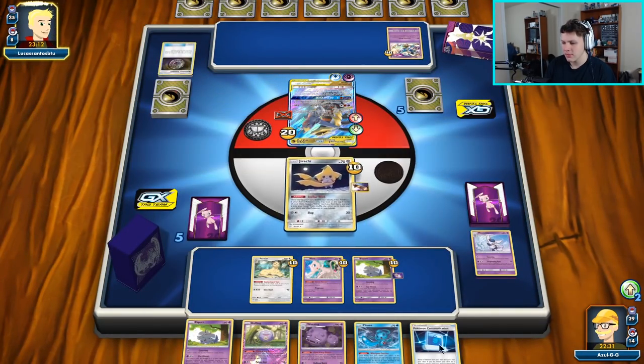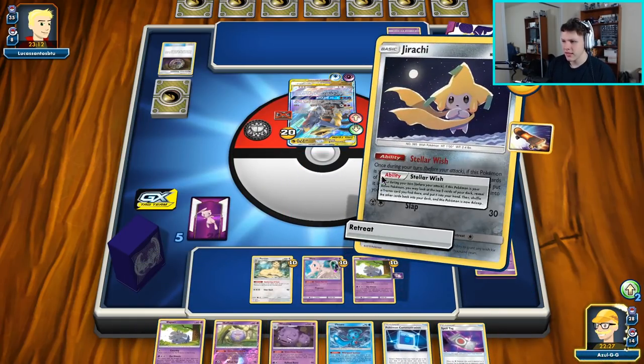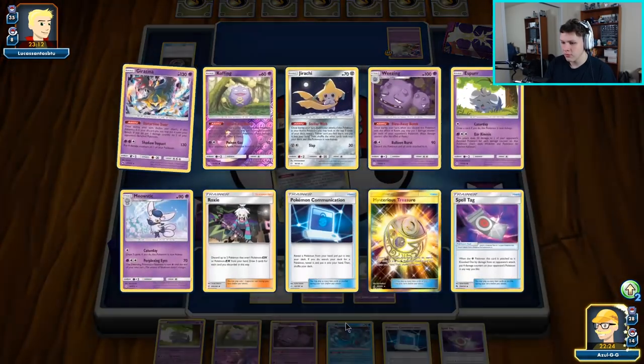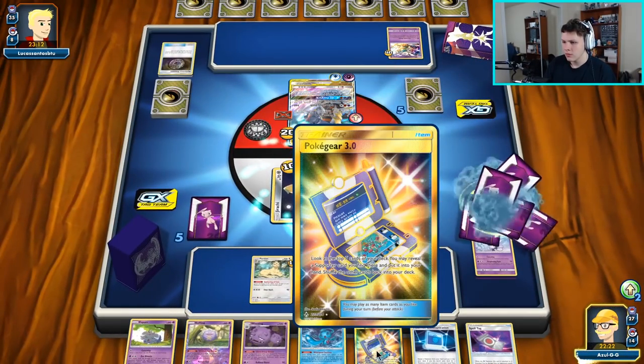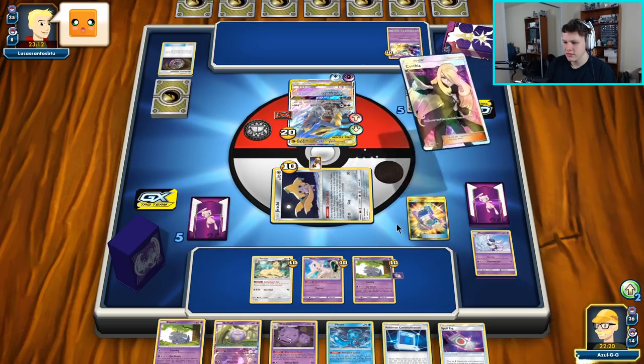Send up Jirachi to active — I think I'll Stellar Wish before I play Communication. Return the Spell Tag. Stellar Wish got a Pokégear hoping for some kind of supporter. Roxy would be okay but I think I prefer a Cynthia here for sure.